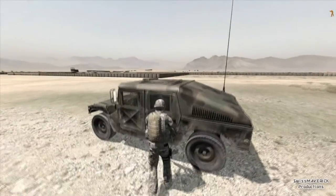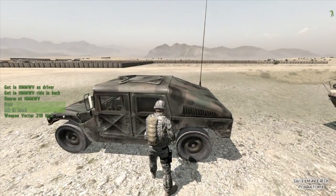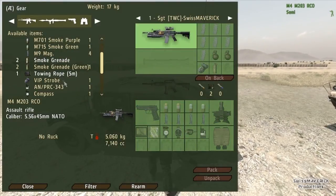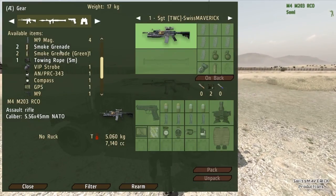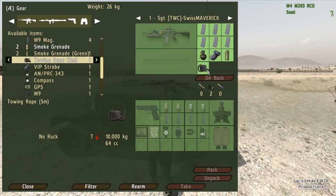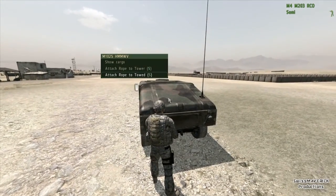Let me show you how it works. You go up to the vehicle — in this case the Humvee — until you get the gear option in your scroll-down menu. You click on that or use the G button, and then you see your loadout. These three items are actually in the Humvee, and that's where you find your towing rope. Just take it into your inventory.